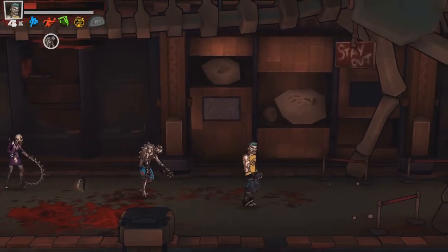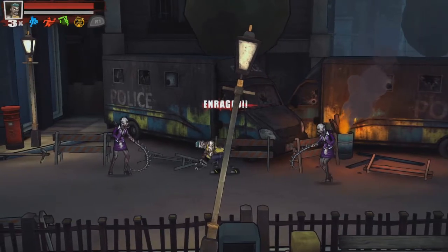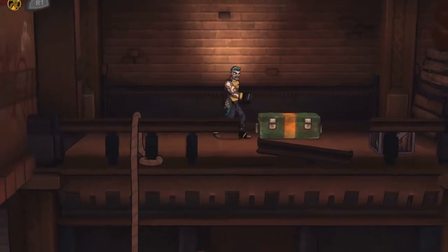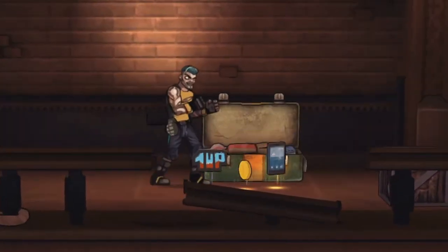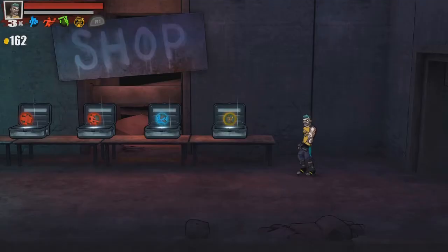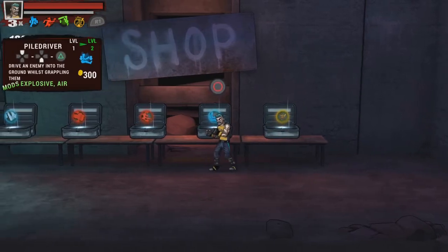To give you a fighting chance, you can pick up weapons that are hidden around the world. The weapons have two types of attacks and really do make you feel more powerful when you're holding one. As well as weapons, you can find extra lives, bonus points, and cash. Cash is used in shops and can upgrade your skills. Skills also drop randomly from time to time after killing a zombie, and picking up the same skill twice will increase the skill's level.